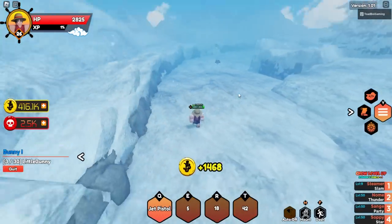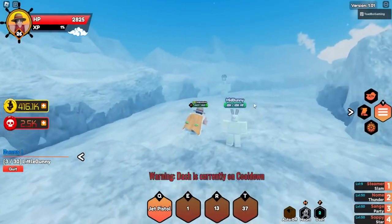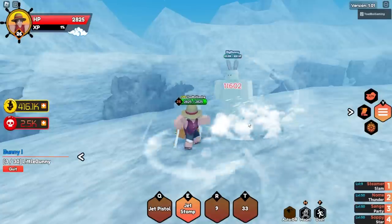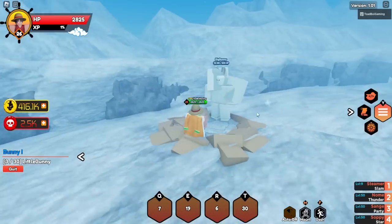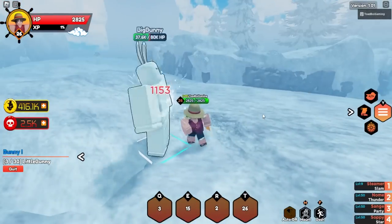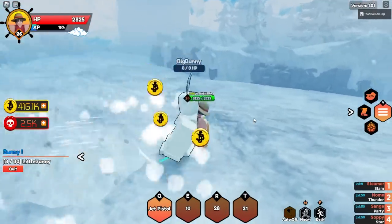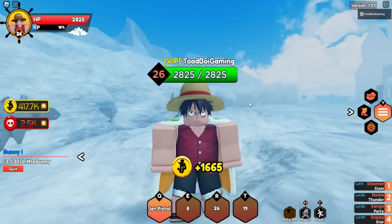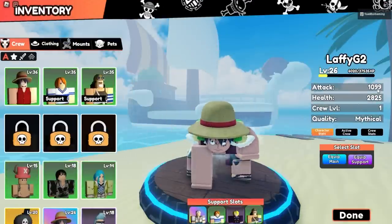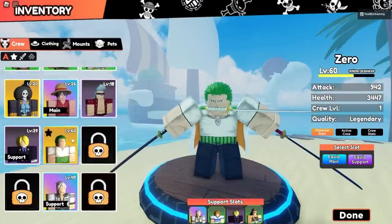Whoa, that was cool! I like Zoro but I might have to switch off to Luffy because this is insane. Look at this - 11,000 damage, then 23,000. He's doing so much damage and he's a Mythical so that's expected, but wow. That last hit did close to 40,000 damage. In inventory his stats are 1,099 attack and 2,825 health - he's actually stronger than Zoro.